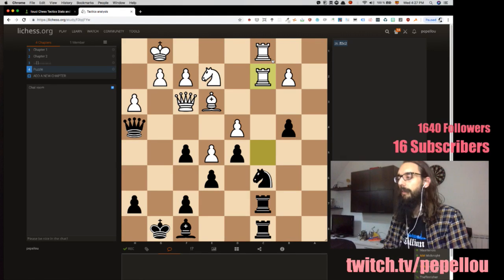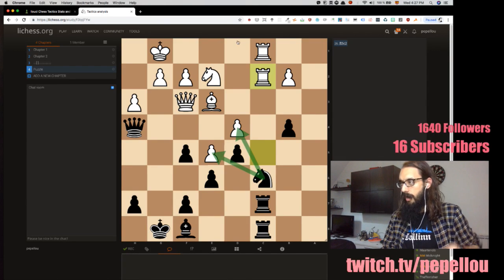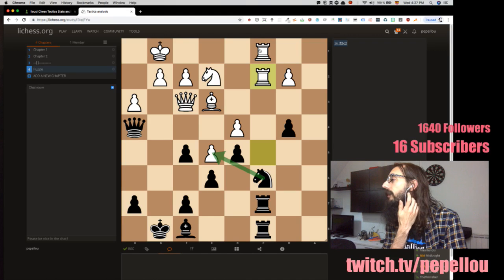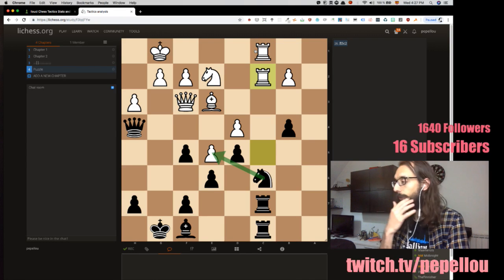Why it went rook c5 to c2. Interesting — knight takes e5 seems more or less the logical move. Queen g3 doesn't seem to work for white. Since we're winning material here, knight takes e5 attacks the queen and rook. There's no easy way to defend both, and we would take the knight with the queen with check.